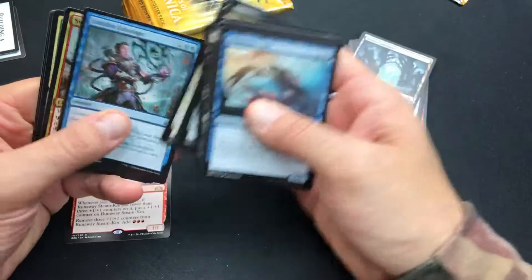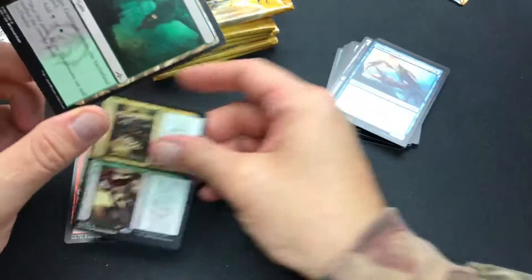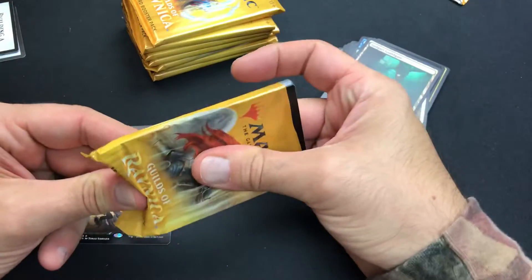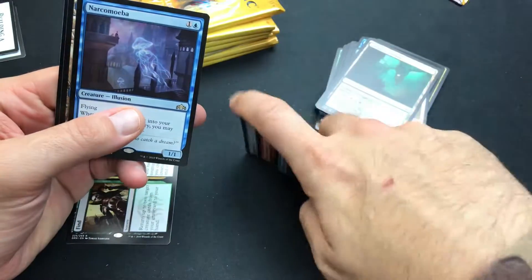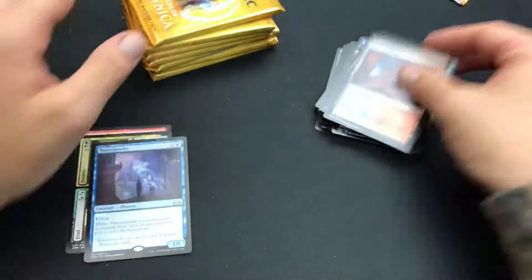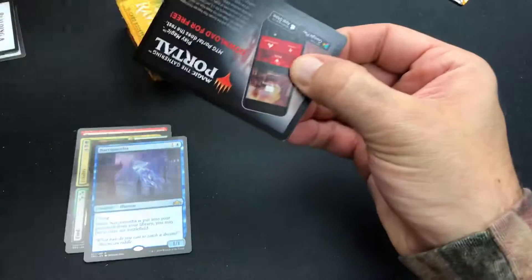We're just going to go straight to the rare on these. We got Find and Finality. Necromiva. So far pretty impressed with the booster pack unboxing.